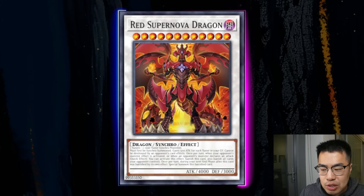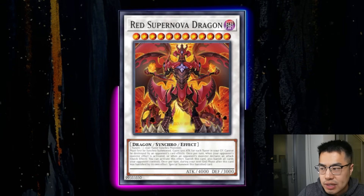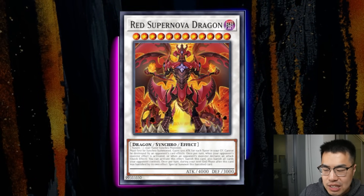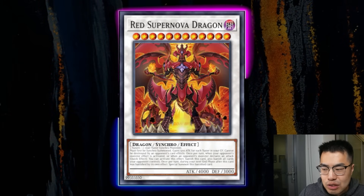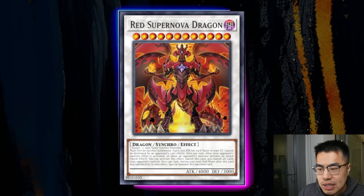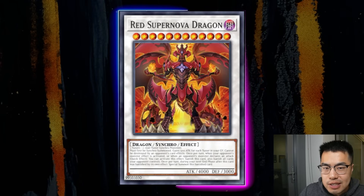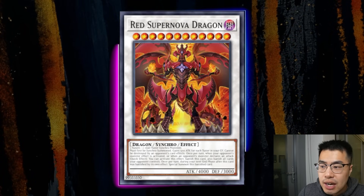Next card is another level 12 Synchro Monster — Red Supernova Dragon, a counterpart to Cosmic Blazer Dragon. Not nearly as good, but still has 4,000 attack. This monster cannot be destroyed by opponent's card effects, and once per turn, when an opponent's monster effect is activated or when an opponent's monster declares an attack, you can quick-effect banish this card and banish all cards your opponent controls. Then during your next End Phase, you resurrect it. So this card is just like a board nuke of epic proportions. It's playable in the Jack Atlas Red Dragon deck as well as the Centurion deck, and I think it's something you should pick up at least one copy of in ultra rare for the max rarity version.